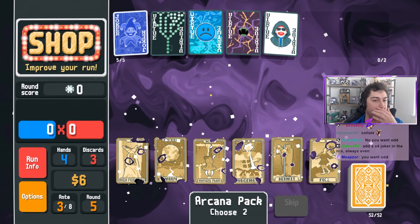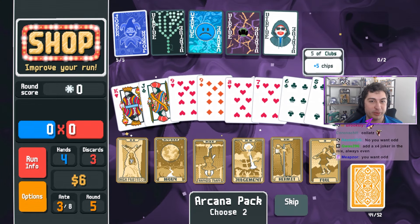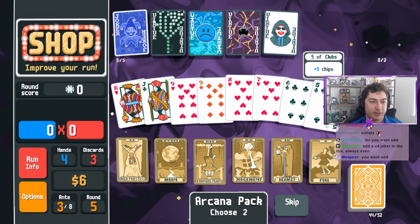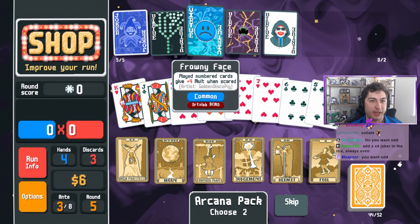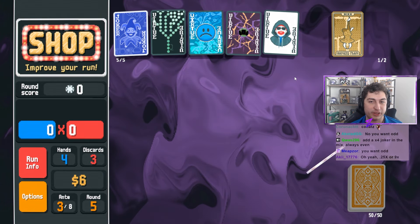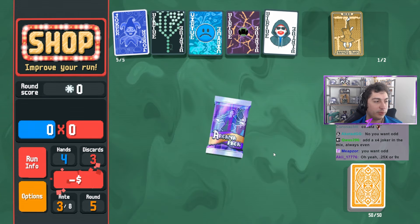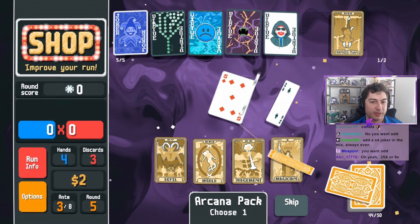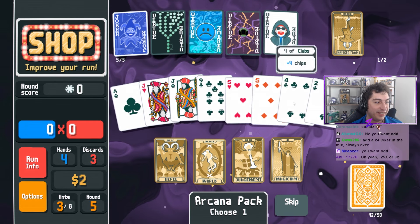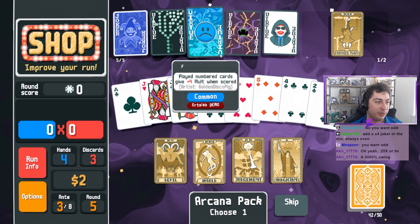We're fine. This is incredible. The funny thing is, even though I have a lot of face cards, I obviously eventually want to make kings because that's just how this game works. We'll grab this - this is like the ultimate lottery right here. You want Odd, you want Odd.